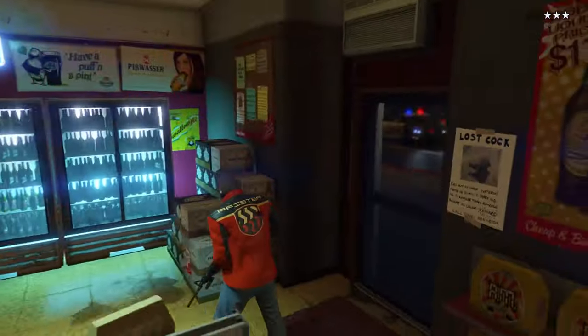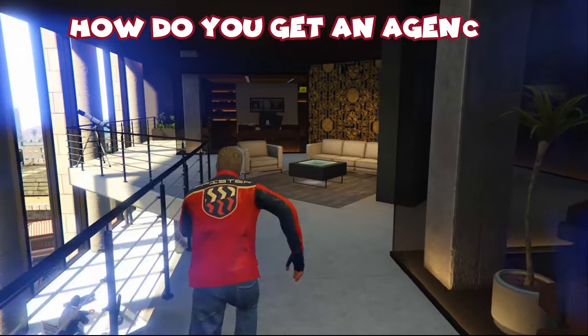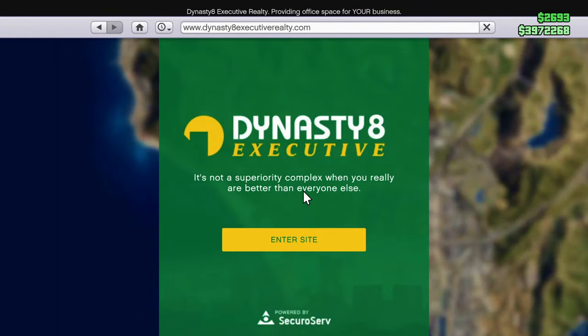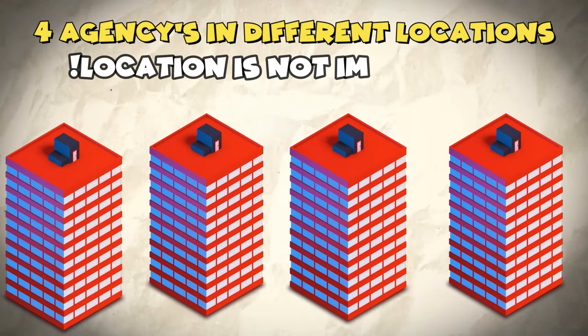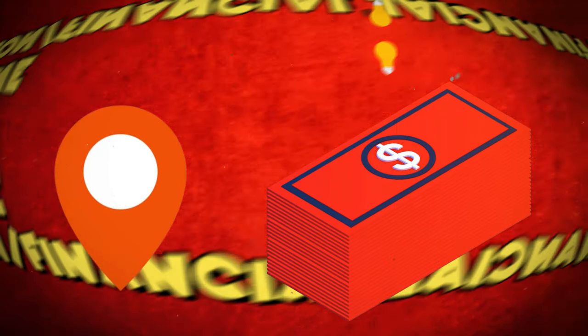Before we can start, we're going to need to obtain an agency. All you have to do is head over to Dynasty8 Executive. There are gonna be four agencies in different locations, and tip one: buy the agency that suits your specific needs, requirements, and financial limitations.